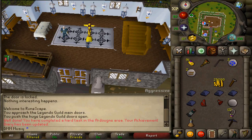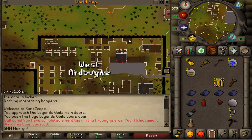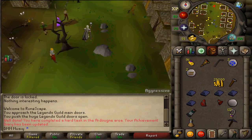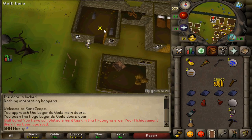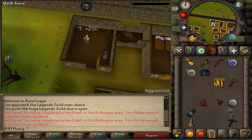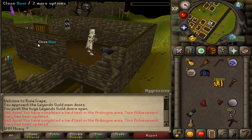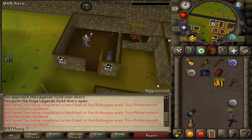Teleport to west Ardoyne and run northwest. Find the building with an anvil sign. Click on the anvil and select the Mithril Platebody to smith it — this completes another task. Next, use the Shield Left or Right Half on the anvil to create a Dragon Square Shield and complete yet another task.